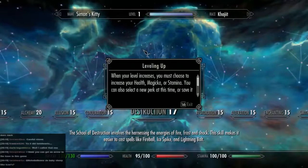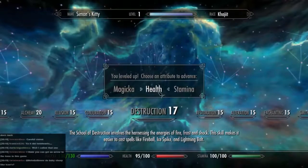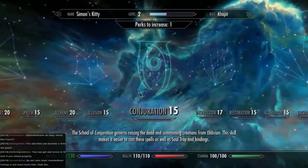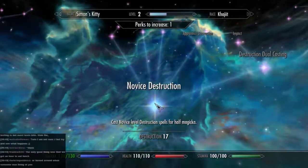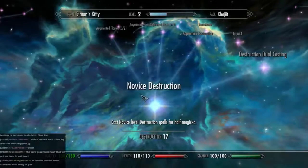When your level increases you must choose to increase your health, magicka, or stamina. You can also select a new perk at this time or save it for later. Available perks are highlighted in each constellation. Oh yes, I remember this. We've got plenty of magicka — let's take a few points of health. The obvious choice is: cast novice level destruction spells for half magicka.